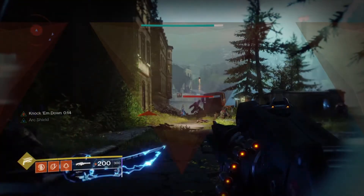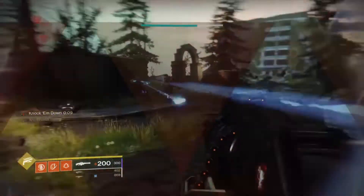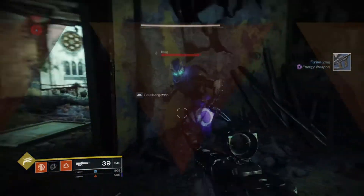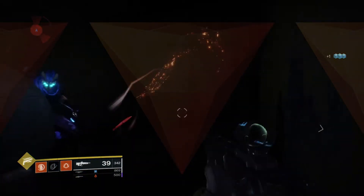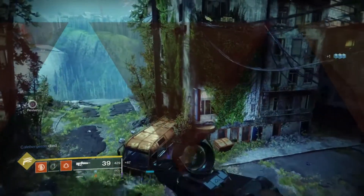Does this mean you should use these weapons over Air Apparent? No — you can do whatever you want. Air Apparent, I believe, is more fun than these two weapons. With the arc shield, you have more utility. It's just not the best weapon for DPS on big bosses like raid bosses. You can use it for strikes, you can use it for Gambit — it's fun. But you can't really do much in big damage phases, so it's not really worth it for that. Other than that, it's still a great weapon.